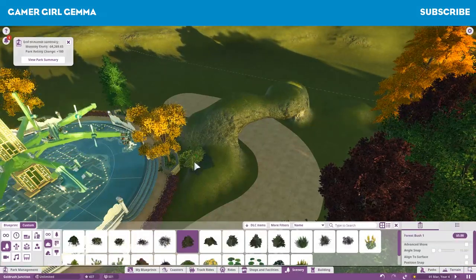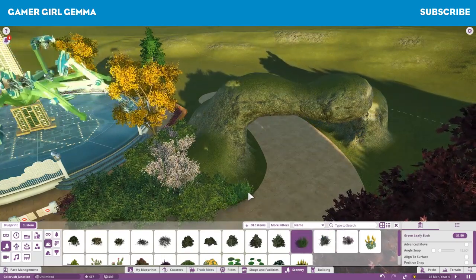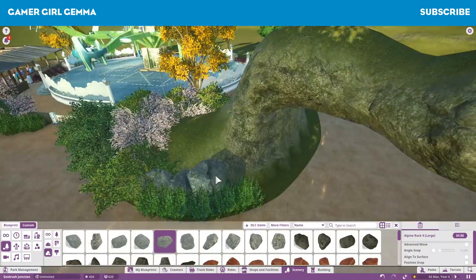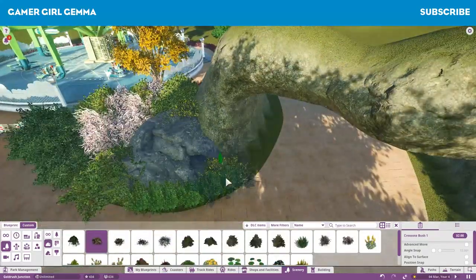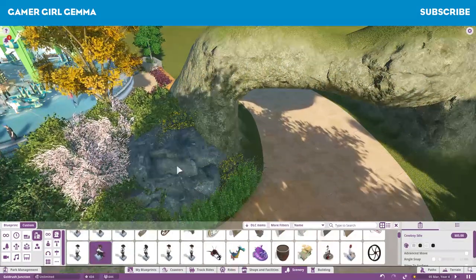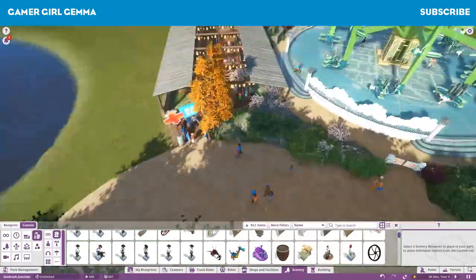What I was doing here was just sort of giving the path a little bit of variety. I have since changed this archway a little bit - I think I changed it to a rock terrain. I've just put a little cowboy guy up there just to try and keep it in with the western theme.